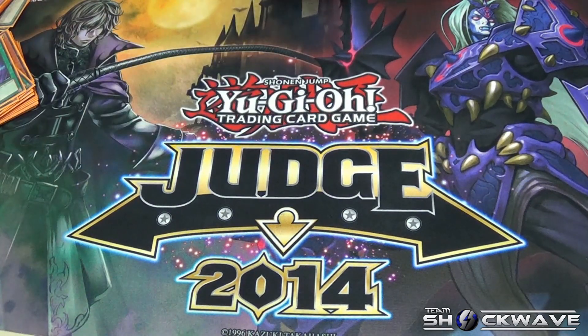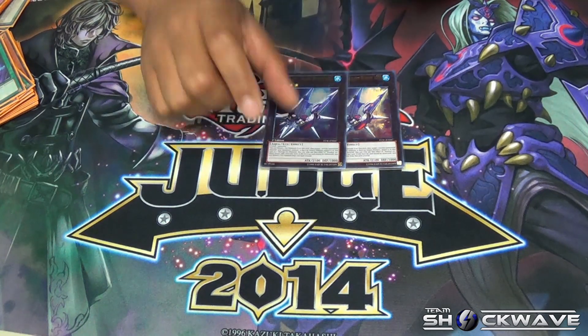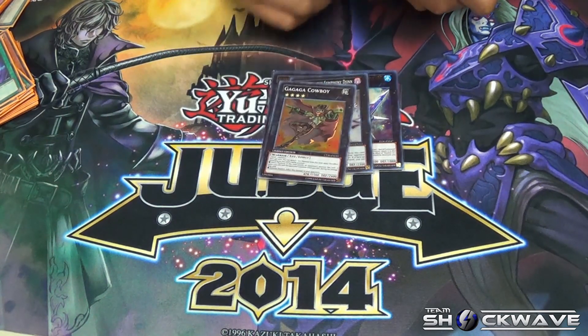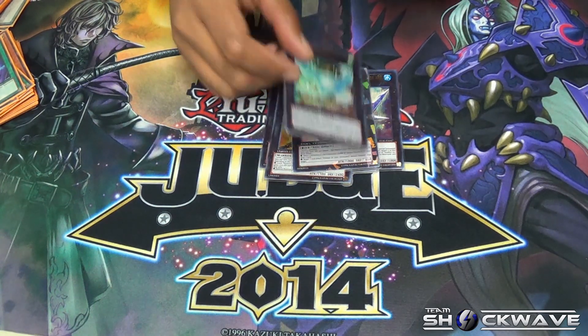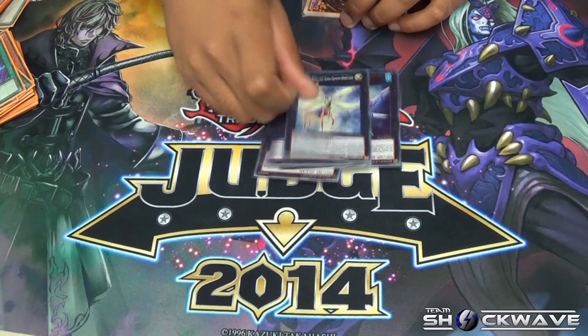Now onto the extra deck: I run two Exciton Knight, just because you can pump out Exciton really easily. Two Number 101s because it's easy to make. And just the singles — Maestro, Cowboy, Emerald, which pretty much recycles things from the graveyard back to the deck. Lightning Chidori for situations when I have two Aberconway on the field. And Abyss Dweller, along with the main heraldic XYZ monster.